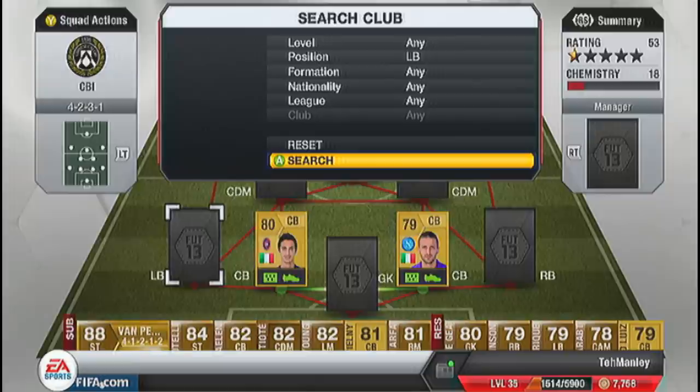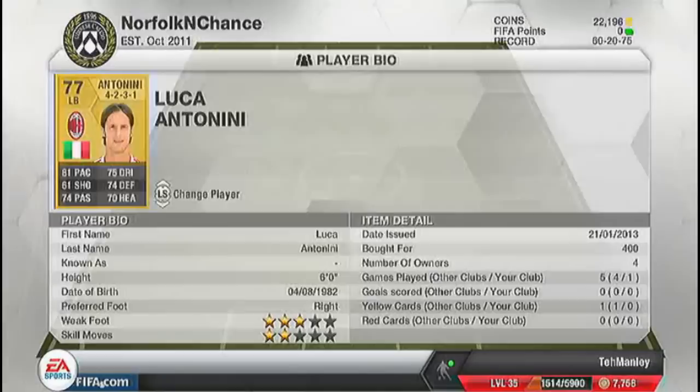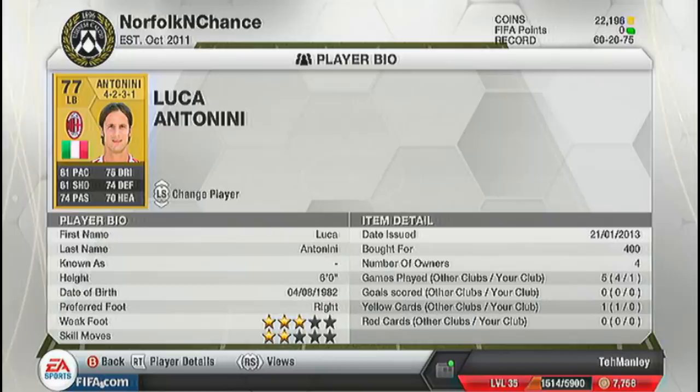On to our left-back. Our left-back is Antonine. He's Italian, plays for AC Milan. 81 pace at a 6-foot defender — a 6-foot full-back with 81 pace, that's really good. 76 dribbling, 74 defence, 70 heading, 3-star weak foot, 2-star skill moves. He's right-footed, so he could cut in and shoot if he wanted to. And it only cost me 400 coins.